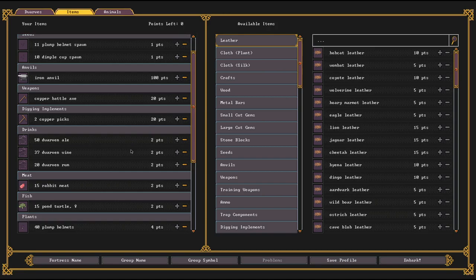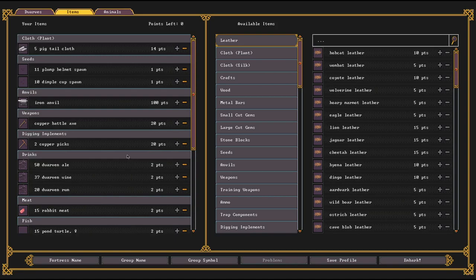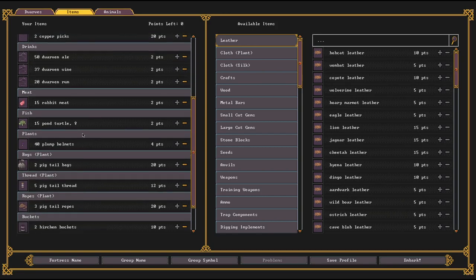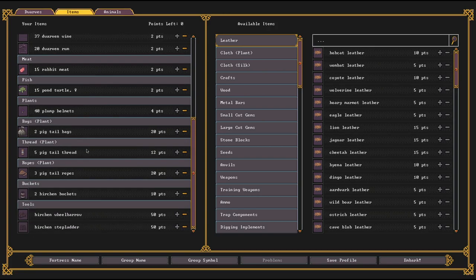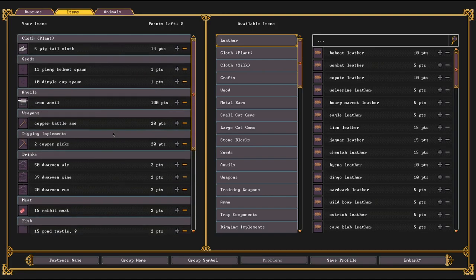The items might be the most controversial thing for any embarkation — what you want to bring along. I tend to take off quite a few things they initially start you with. I just focus on two different kinds of crops for our farm: plump helmets and dimple spawn. I tend to go really heavy on the drinks, just to give myself some leeway if something happens and we can't get our drinks up and running or if there's a delay — we've got food and drinks for a good long while. I reduce a lot of stuff and just throw it into food and drinks. We've got one battle axe and two picks — most important, don't forget the tools.